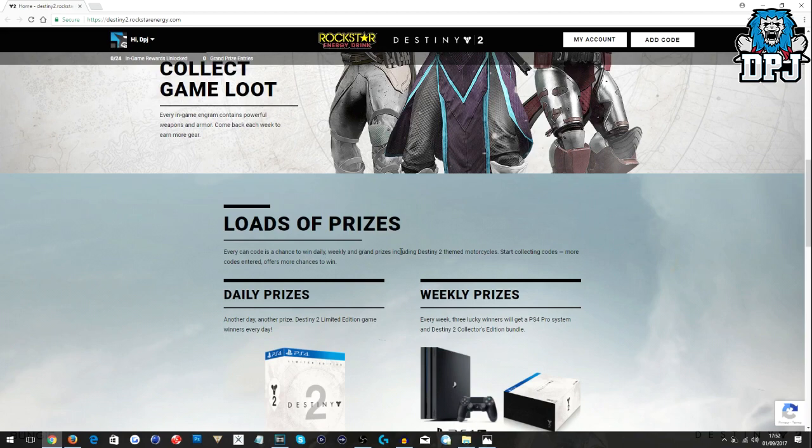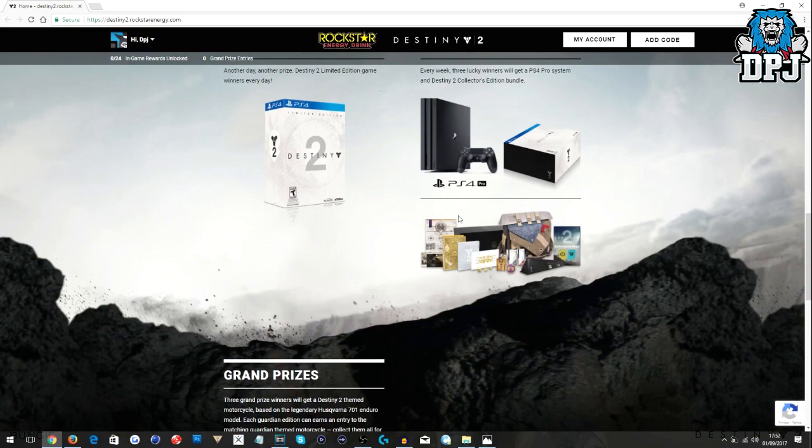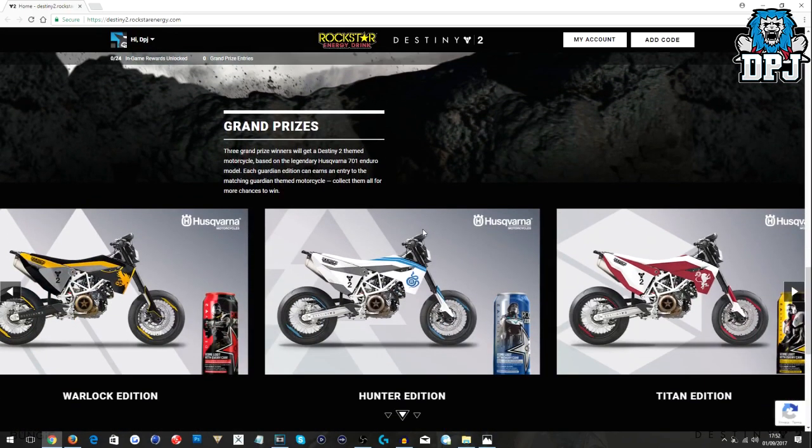Every in-game engram contains powerful weapons and armor — come back each week to earn more. There are loads of prizes: every can code is a chance to win daily, weekly, and grand prizes, including Destiny 2 themed motorcycles. Three lucky weekly winners will each get a PS4 Pro system and a Destiny 2 Collector's Edition bundle.